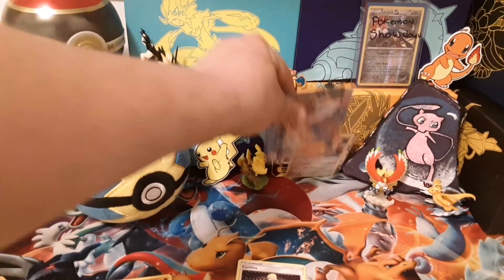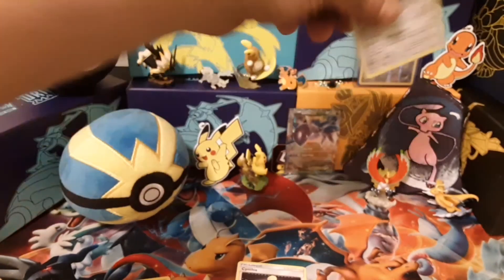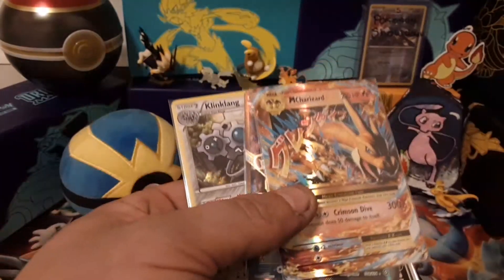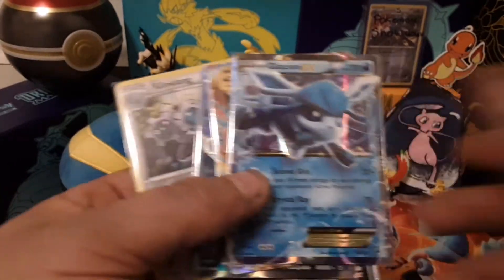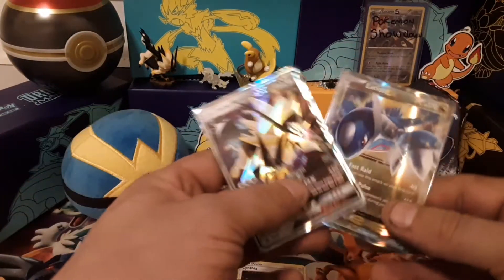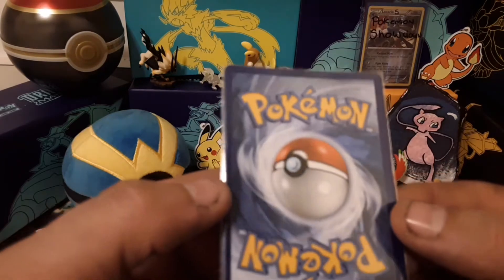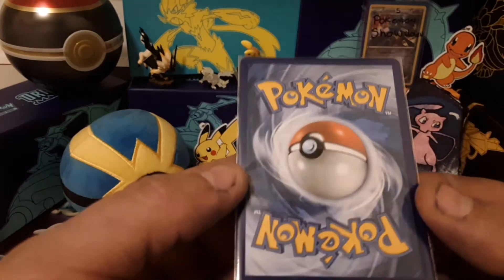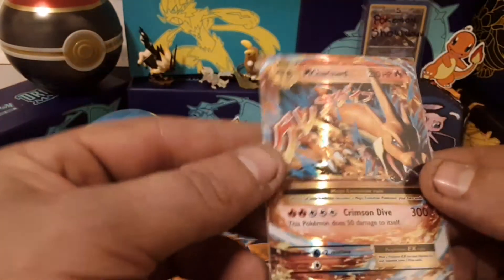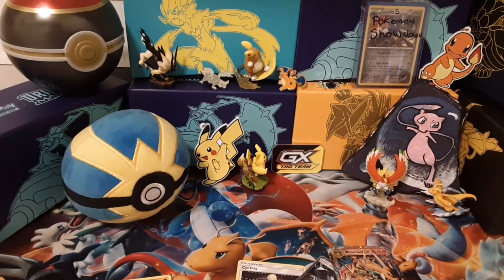Alright, for our pulls we got Klinklang, Steelix EX, Charizard EX - which is awesome - and a Glaceon EX. So I'm pretty happy with these two tins. Got the two promos. This Charizard looks pretty good - the left side over here is a little smaller, but yeah. Alright guys, thank you so much for stopping by. Tune in tomorrow for another video - peace!